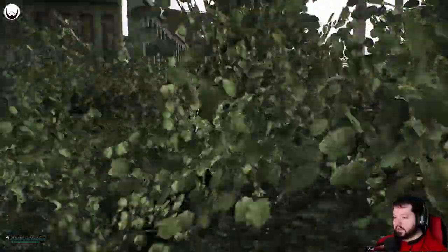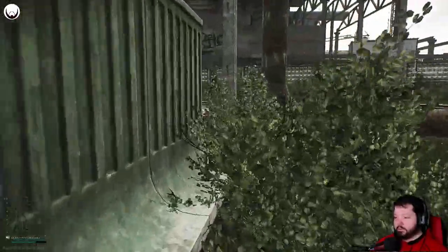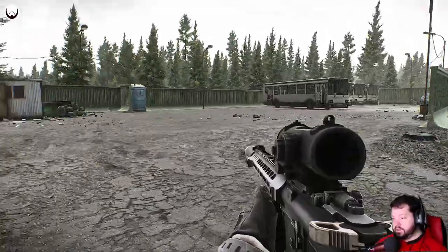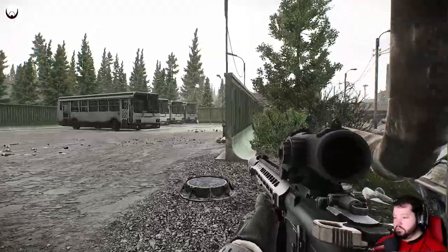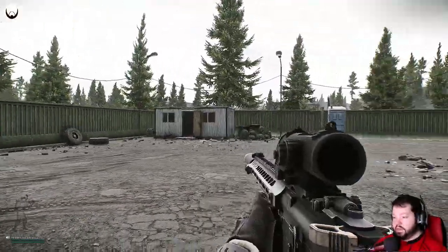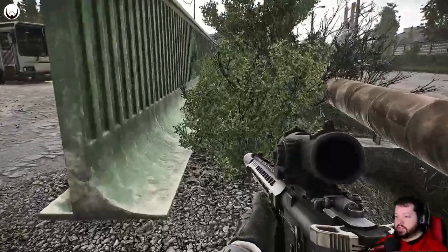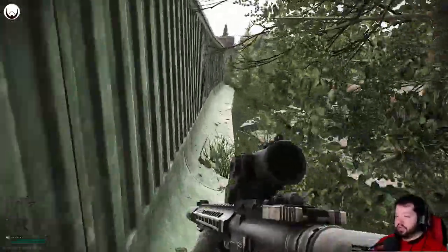This area surrounded by this green fence is the bus depot — you can see why, there are buses here. This is a spot where scavs spawn frequently, multiple times throughout a raid. It's another good place to go if you're looking for scav kills. But keep in mind it's right next to dorms, so it tends to be a heavily traveled area and you are going to run into PMCs here.